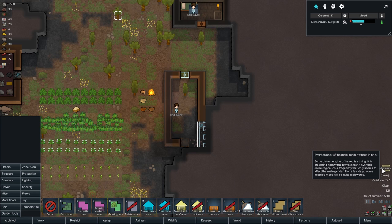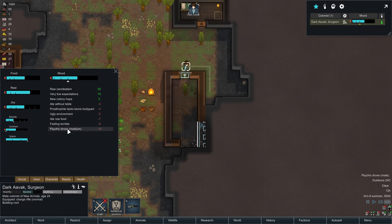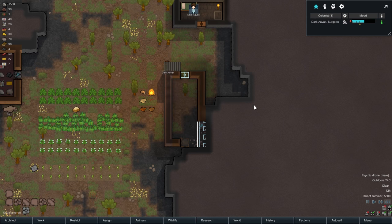Now this I want to set up as a gas room. Oh — psychic drone. Every colonist of the male gender, mired in pain. No, why? Why? So frustrating. That is unfortunate to say the least.